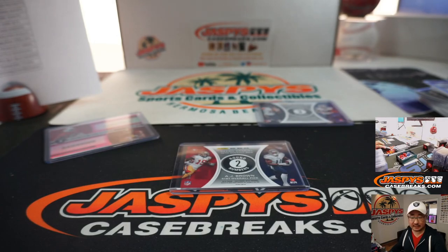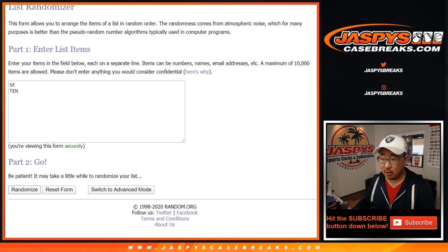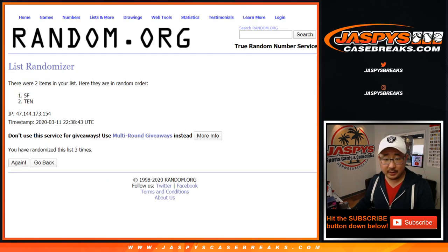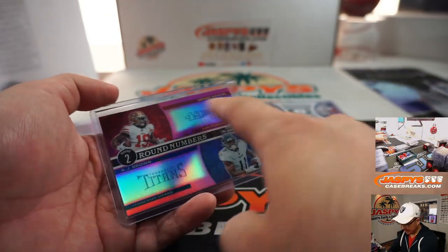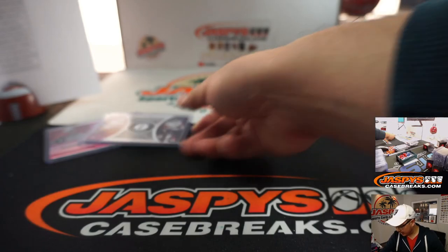Next up is Debo and A.J. Brown. Once again, six and a four, ten times. Team on top: Niners. Congrats to Tony with that one — you'll get this Round Numbers card. There are some instances where these are dual autos too. There you go, Tony.